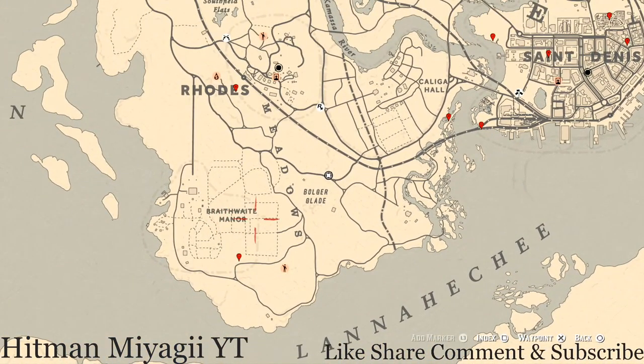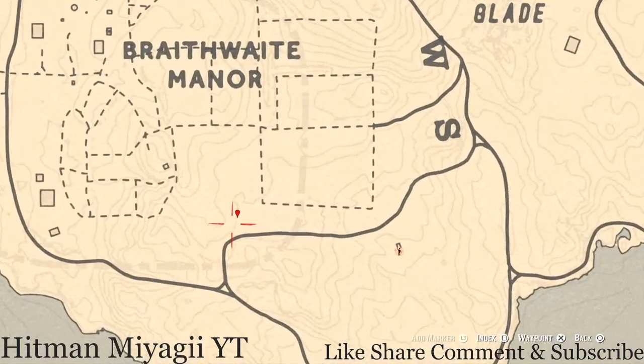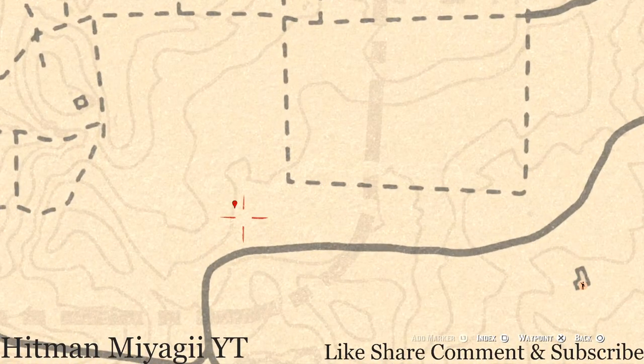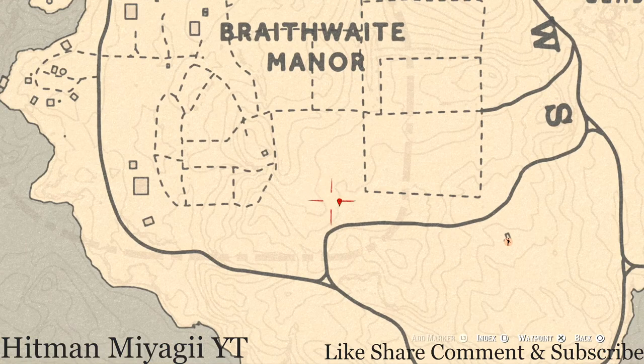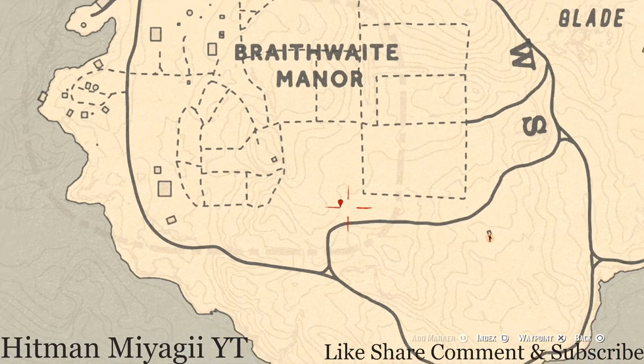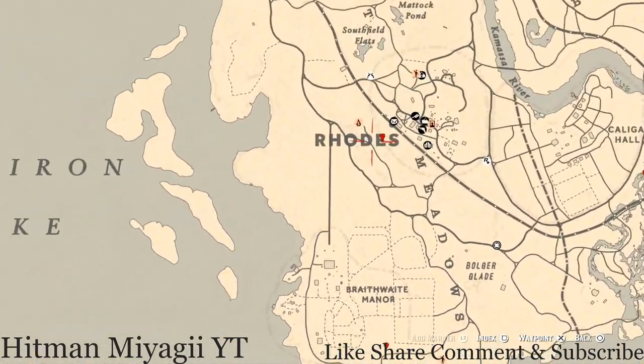I have another marker down here in the Braithwaite Manor estate area. Right here at this location you'll see an indicator for a dig spot — this is the dig spot for a random arrowhead. I cannot tell you what arrowhead you'll dig up because it is randomized. Come to this area — remember you do not need your metal detector but you do need your shovel.